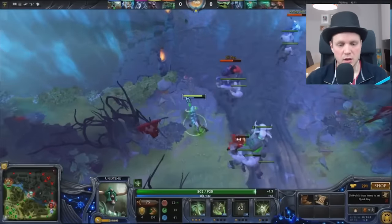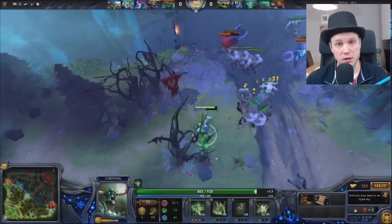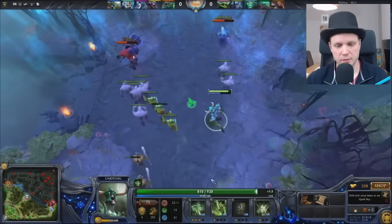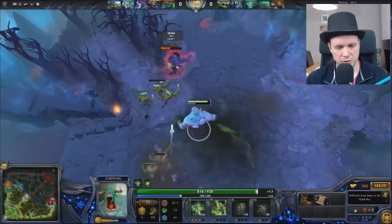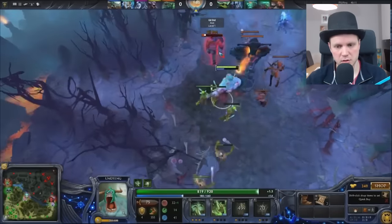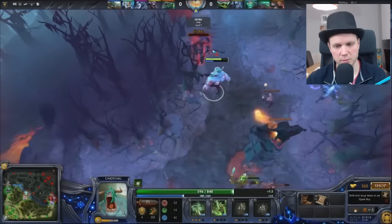Then finally, Undying's ultimate ability, Flesh Golem, turns him into a terrifying monster with a plague aura. That aura slows nearby enemies but also increases the damage they take. The closer they are, the worse it is. When he kills a unit, he gets a certain level of health based on his maximum health.